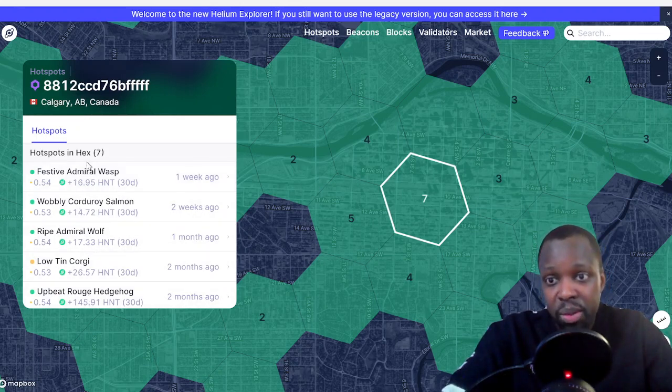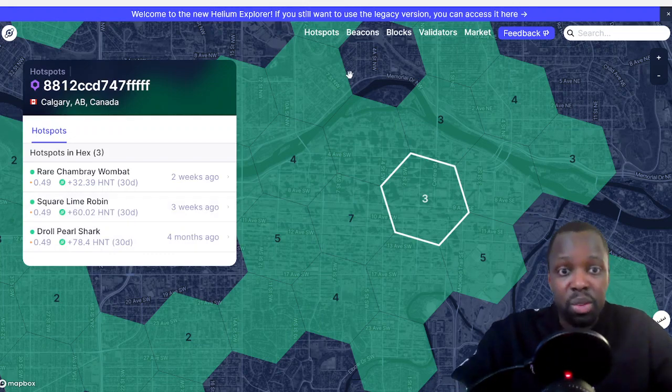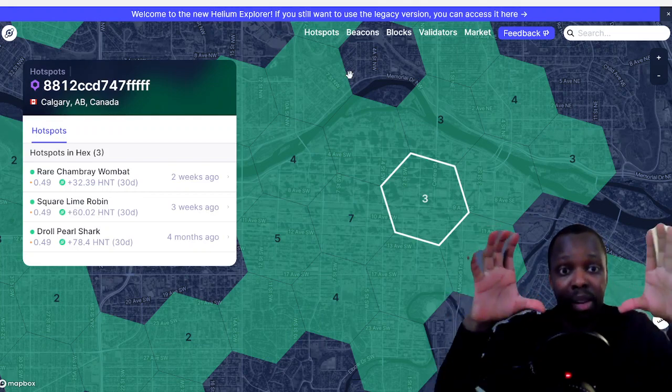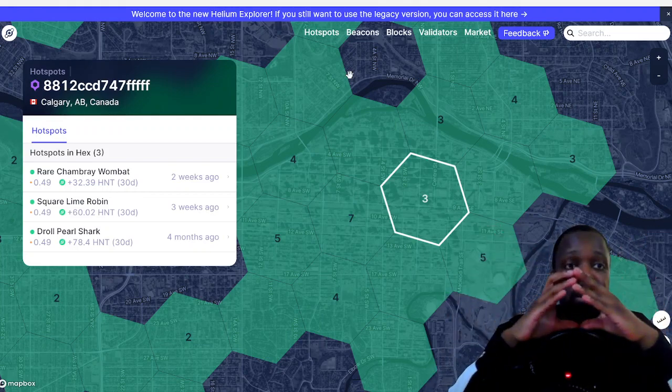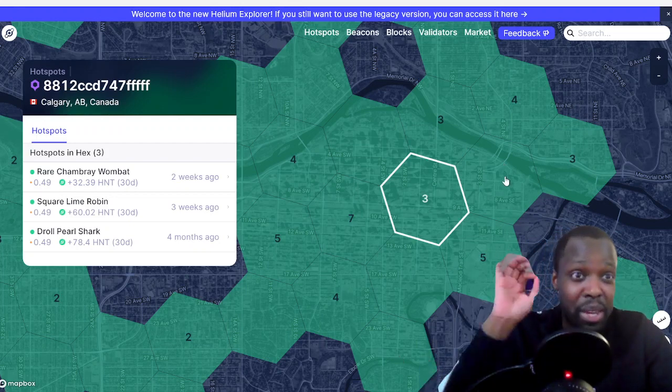You can see the 30-day average. For the hexagon with seven miners: Festive Admiral Watch — 16 HNT in 30 days, then 14, 17, 26, and one has 145 HNT but that was two months ago. Now clicking the hexagon with fewer miners: 30, 30, 60, 70, 78 HNT. As you can see, when there are fewer miners in a hexagon you make more money, because the more miners in your hexagon the more you have to share. There's so much opportunity in Calgary if you place miners in the right spots — you can make a lot of money.